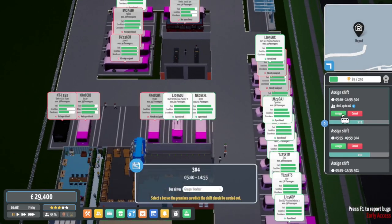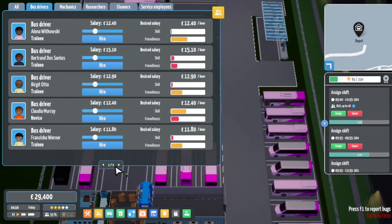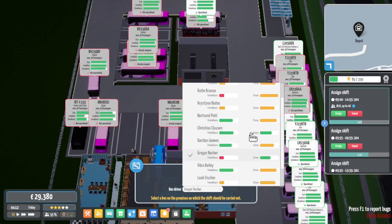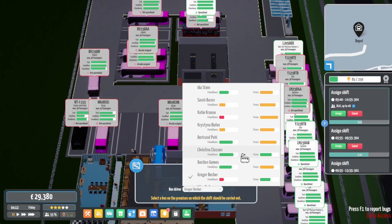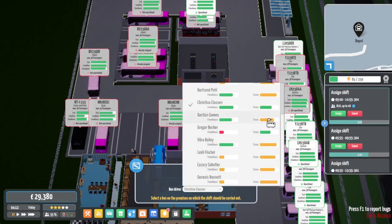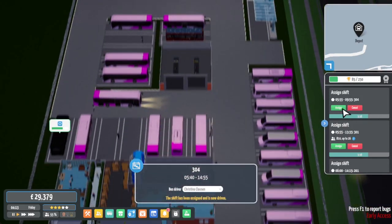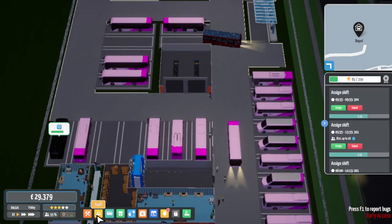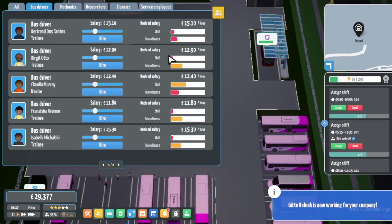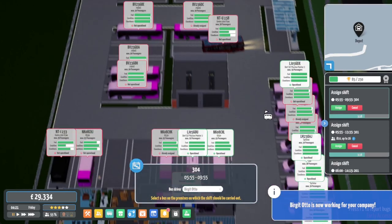We've got all stressed drivers here so we need to hire a few more. Let's hire friendly ones - the green ones are the least stressed. Oh, they fixed the colours on this - this was wrong before, they had it backwards: it would show red when low and green when high, and it should be the other way round. We've got more routes going. Let's go as friendly as we can - you can train skill into them, but it's hard to make them more friendly. Let's get these people out on runs.